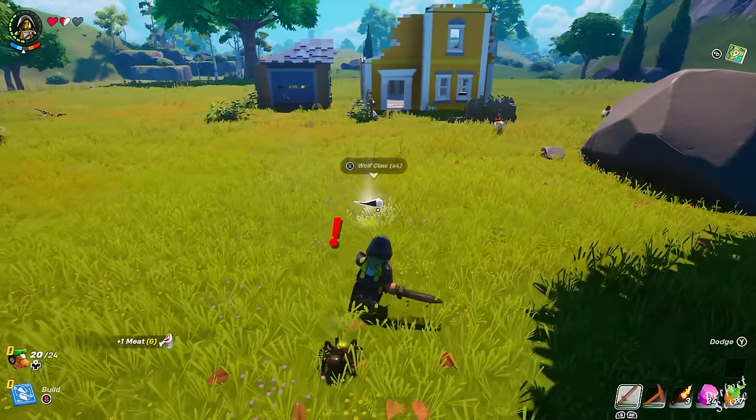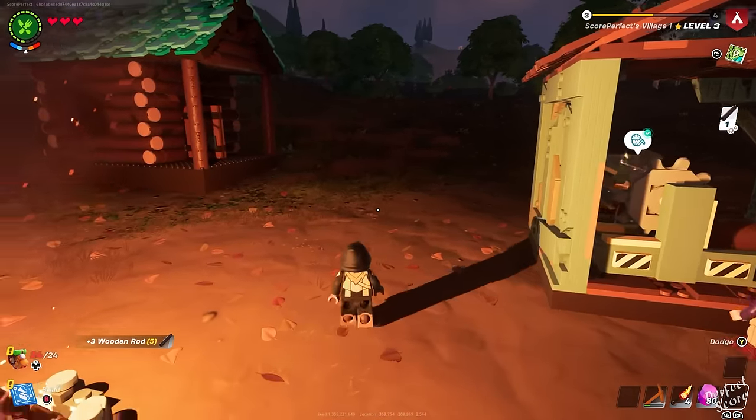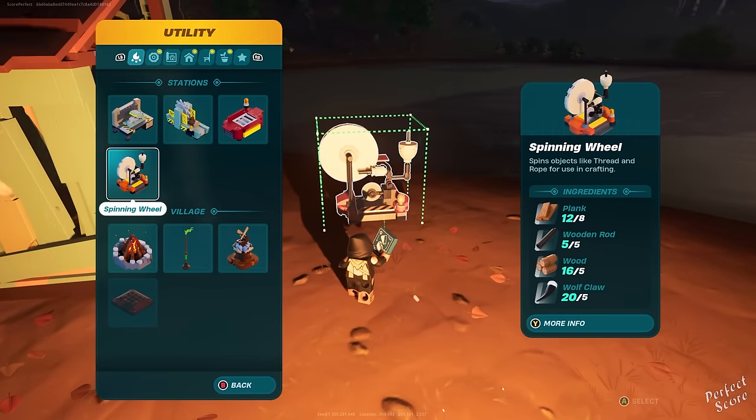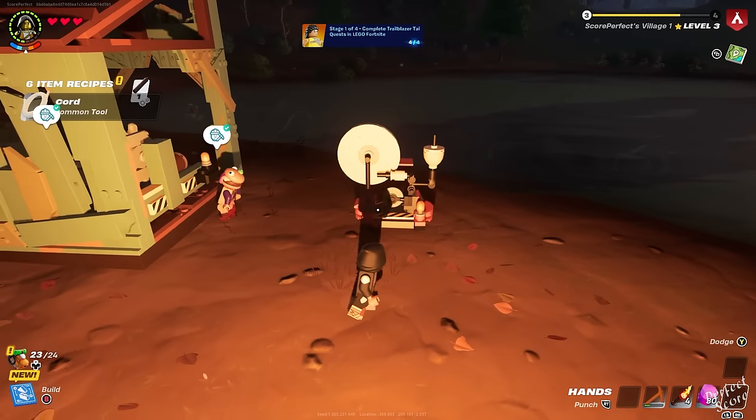The wolves aren't that strong — just make sure that you take a bit of healing. The best weapon for this is definitely a short sword or a crossbow if you already found one. Sometimes the wolves will walk together, other times they will not, but just move around the map a little bit and they shouldn't be that difficult to find. Once you have all the necessary materials, head back to your village and build a spinning wheel.